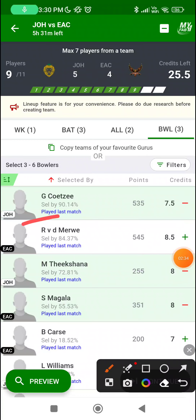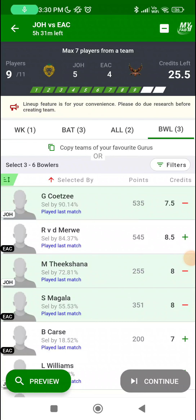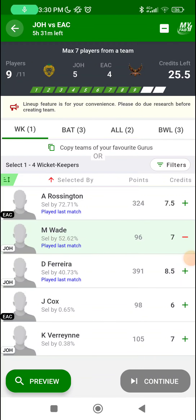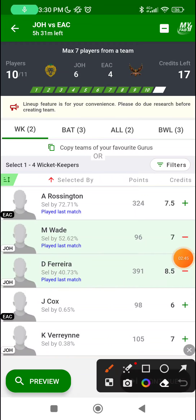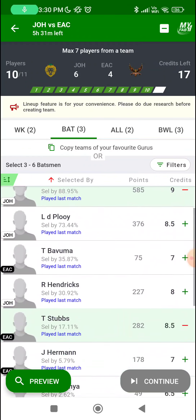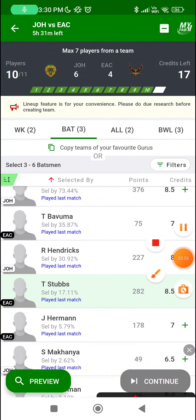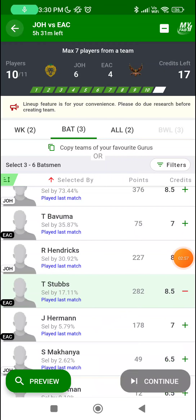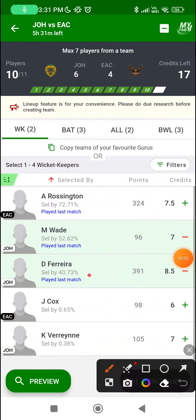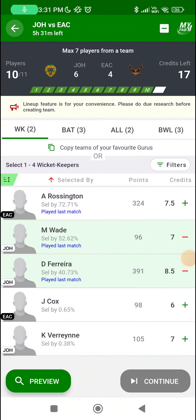Johannesburg generally come out with five main bowlers. The sixth bowler has been Donovan Ferreira and he is going to be my punt pick for this game, because on such a ground where big hitting is encouraged his off-spin can be of decent use. Even though I don't believe it will be of much use as EAC don't have too many left-handers — it's only Jordan Herman in the middle — and Johannesburg already have one off-spinner in Mahesh Theekshana. So not for his bowling but more for his batting: Donovan Ferreira.